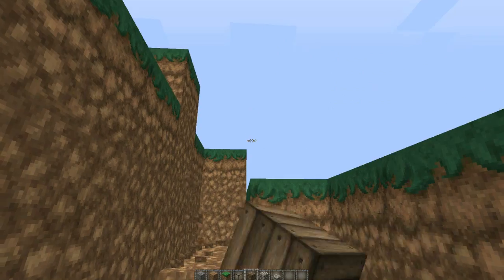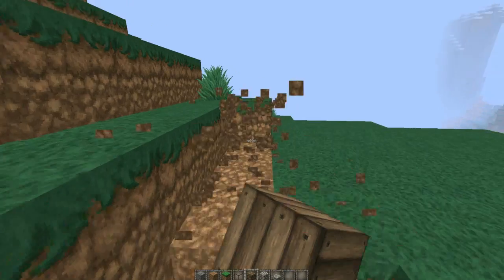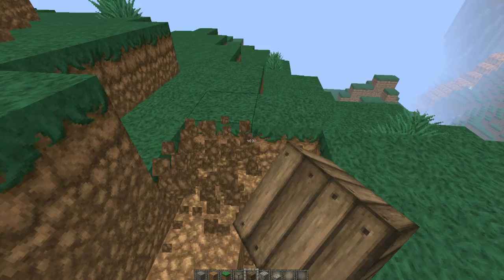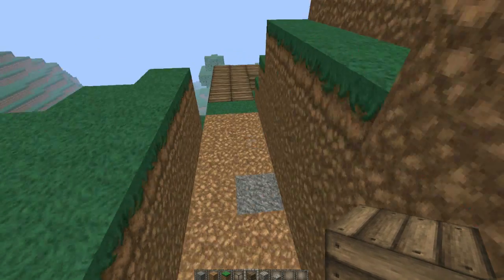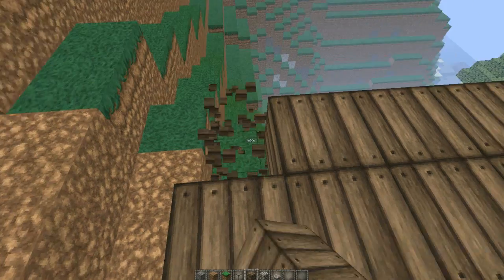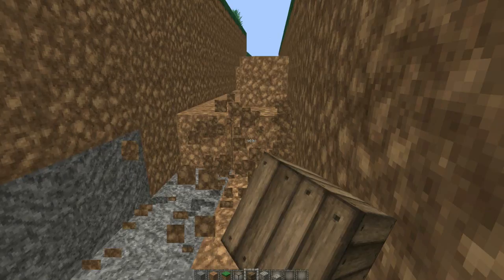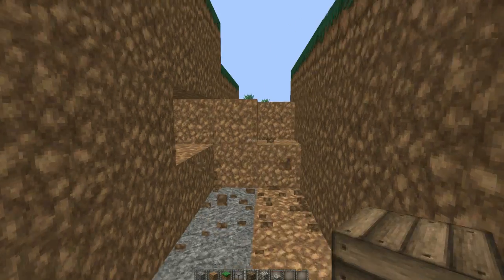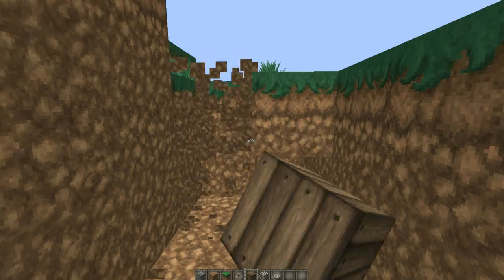Hopefully the mountain doesn't go back further than I think it does. Yeah, so this is gonna be the little tunnel which will have a secret escape exit - because that's what they had in these days, they had escape exits because there were lots of robbers and criminals. So let's clear out this part. You can do this on survival - none of these things are gonna be world edited because I'm not really an expert at world editing.